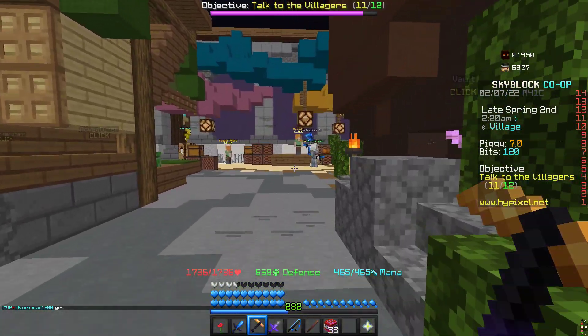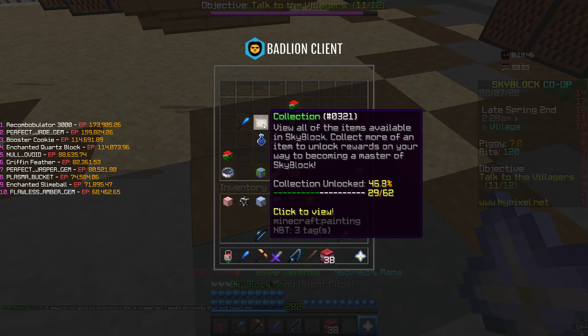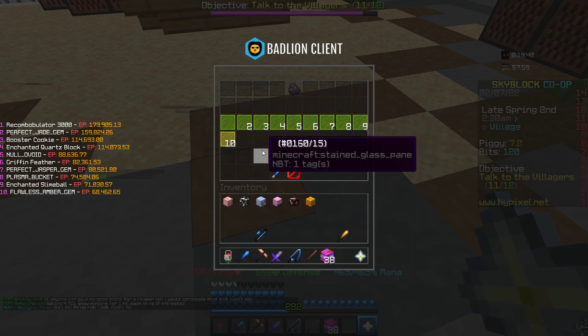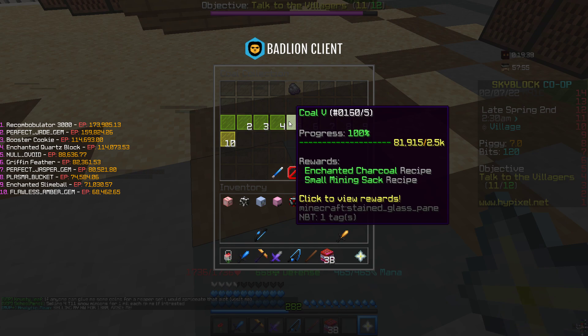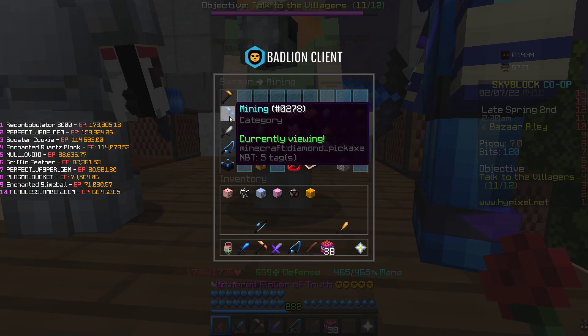All you guys will have to do is go to the Bazaar, but first let me show you guys the collection you will need. Go into Mining and then into Coal — you will need Coal 5. If you don't have that, you won't be able to do this flip.